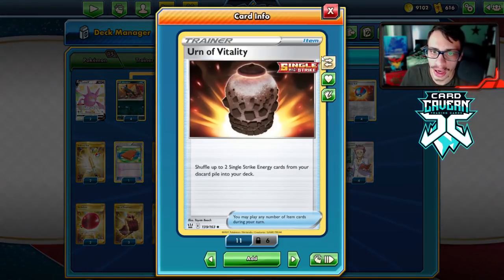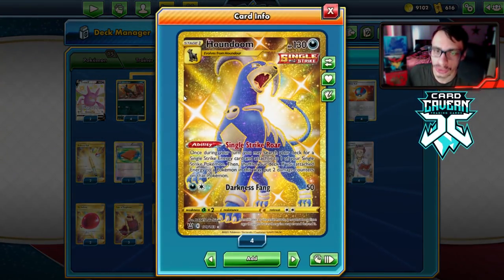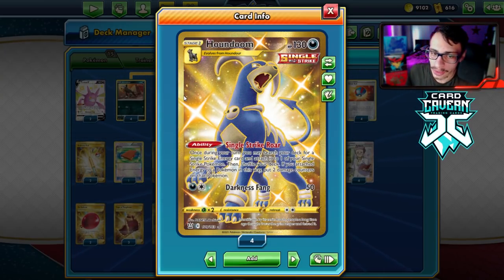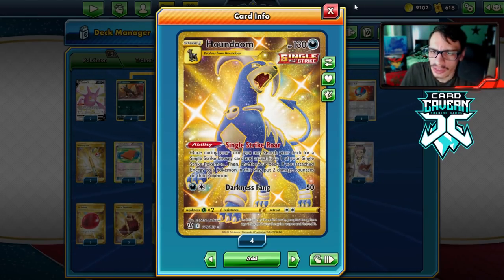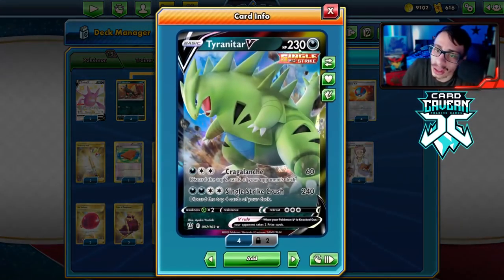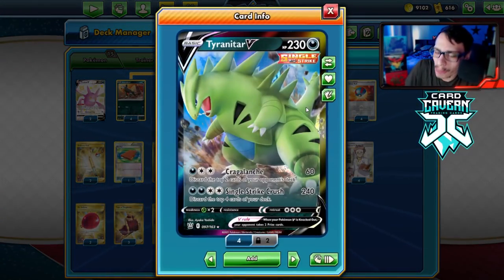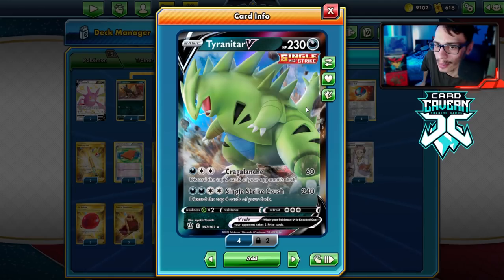We get Single Strike Energy back with Urn of Vitality, which puts two single strikes back into the deck. We use Houndoom here with Single Strike Roar — once per turn, you may search for a Single Strike Energy and put it onto one of your Single Strike Pokemon, but you have to put two damage counters on them. That's not ideal, but Tyranitar has 230 HP and I'm playing Cape of Toughness to give it 280 HP total.